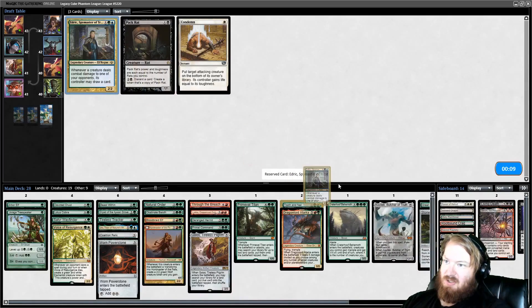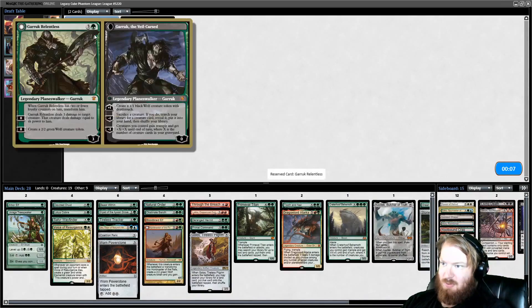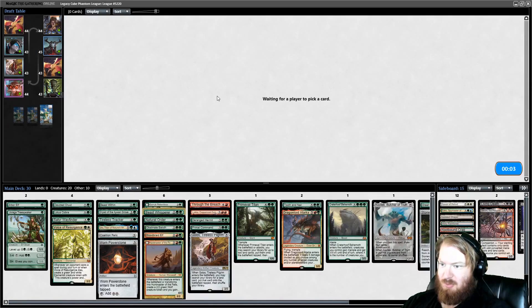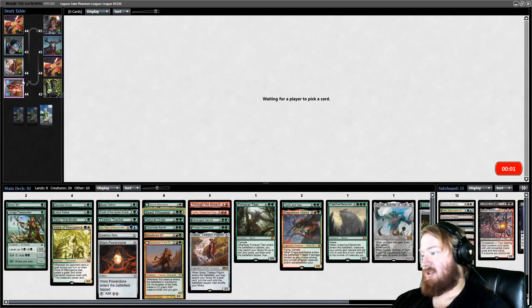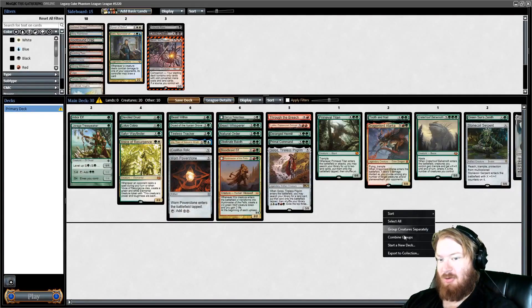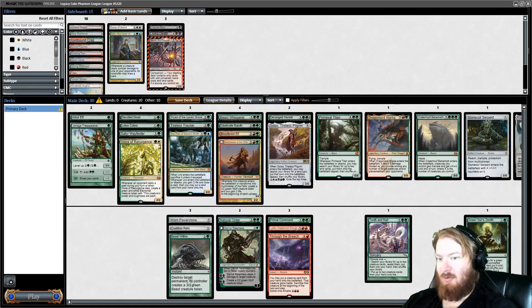Edric would be really good in this deck if we just had a few more low drops. Devil's Play or Garruk Relentless — probably got to take the Planeswalker. And Beast Whisperer. We have options on what we can play; I think we identified a pretty open lane and we only missed one one-mana mana dork, and I think we took something much better over it.